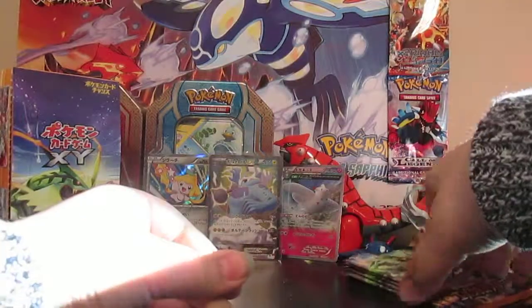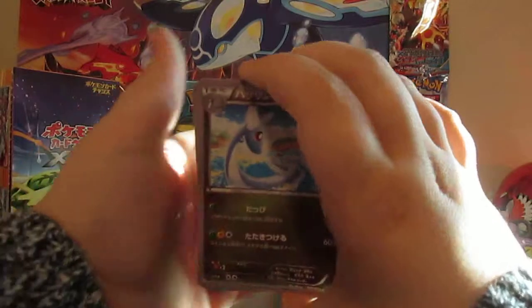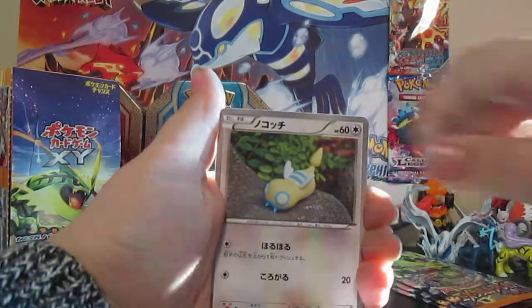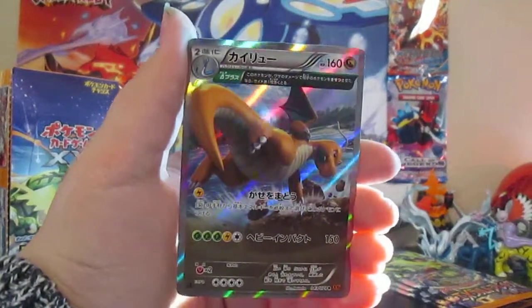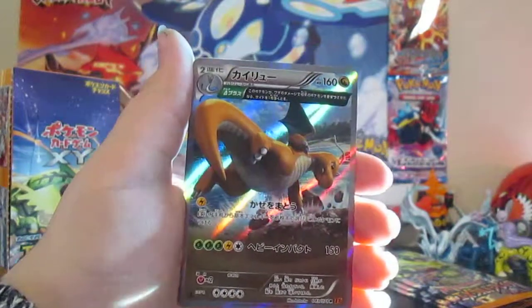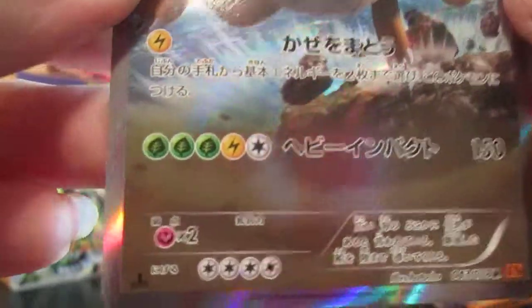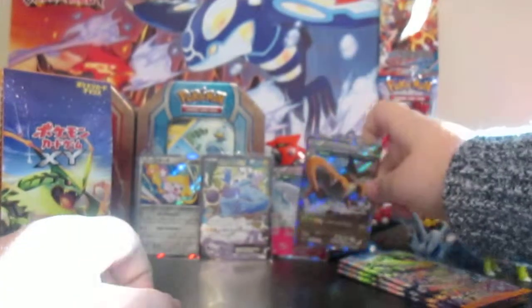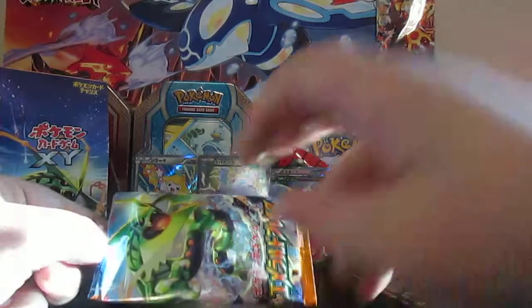We still have four more packs in Part 1. We've pulled Togekiss, a Jirachi, Full Art Thunderous — really, really good cards. There's that regular Togekiss. The Ancient Trait Half Art Dragonite card — that is cool. A four retreat cost, though — that's a little crazy for a Dragonite. Look at that — he's just punching a rock. 150 damage, not bad. And First Edition, of course. So now we've got the two Ancient Traits I definitely wanted the most, being Dragonite and Togekiss.